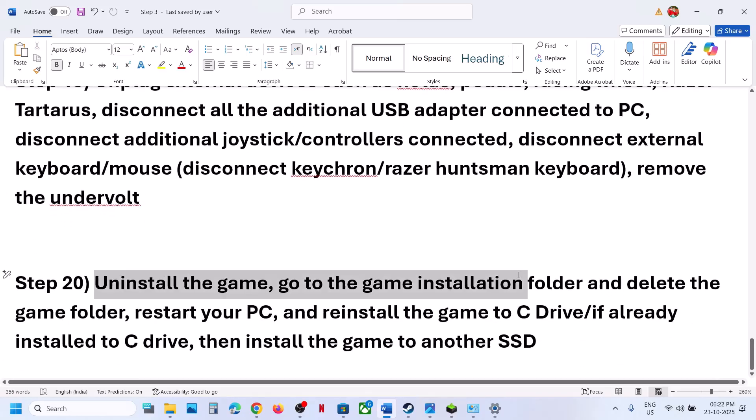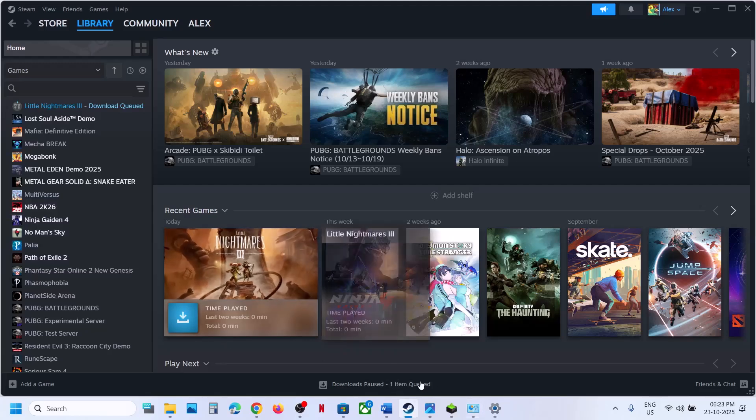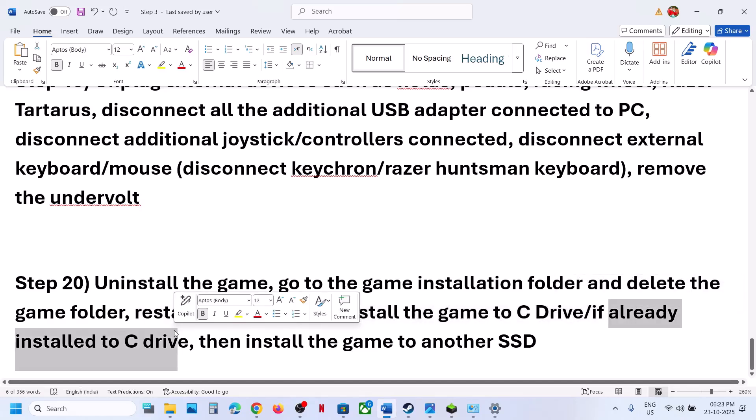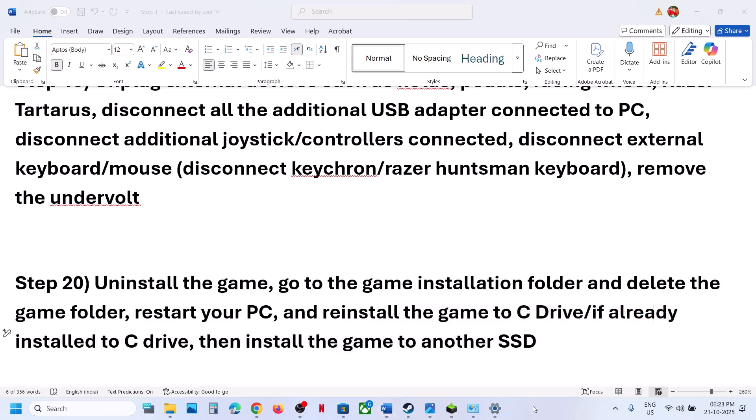The last step is to uninstall and reinstall the game to a different drive. Uninstall the game, go to the game installation folder and delete the game folder, then restart the computer. If the game was on the D or E drive, install it to the C drive and check. If it was already on the C drive, try installing it to another SSD and check. One of the steps shown in this video should help you run the game successfully on your Windows computer.